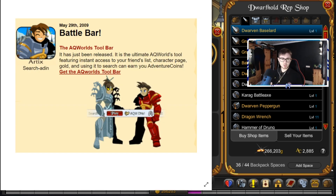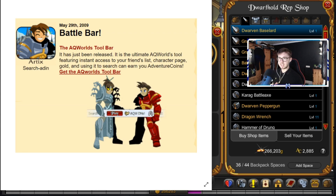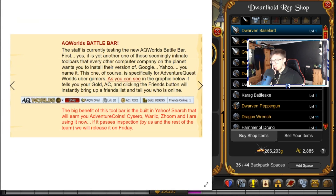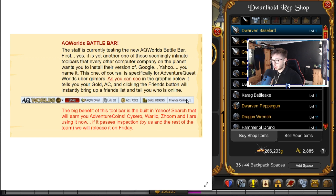Did you know on May 29, 2009, there was an Adventure Quest Worlds toolbar that you could put on your web browser? I think it was Yahoo, when Yahoo was really popular back in the day. Essentially they created a battle bar where you could have it on your web browser so you could see who was online, your friends, your gold, or adventure coins. You could click the play button. It goes into a bit more detail - the staff was testing the new AC Rewards battle bar, with play now, design notes, your level, adventure coins, gold, and how many friends are online.